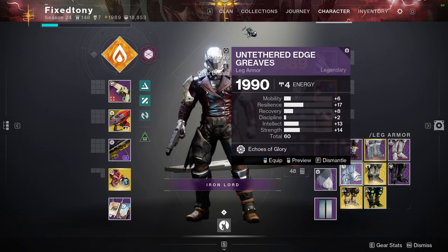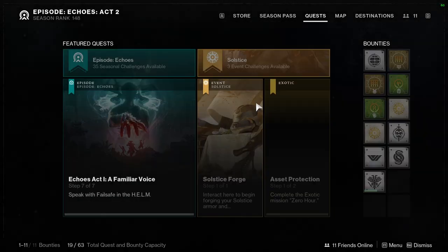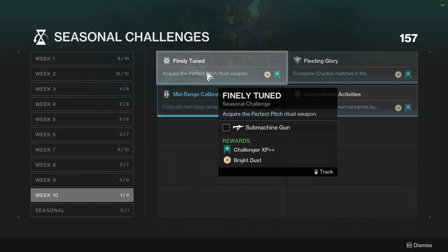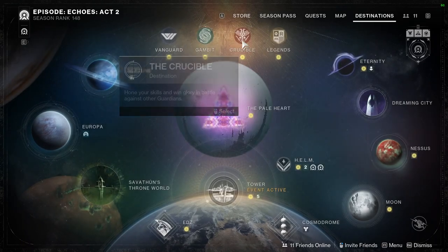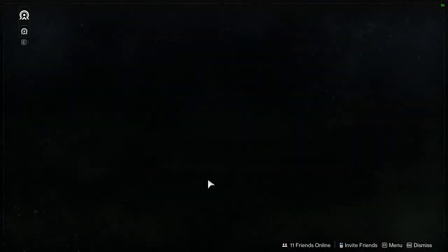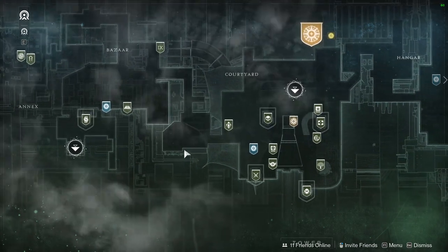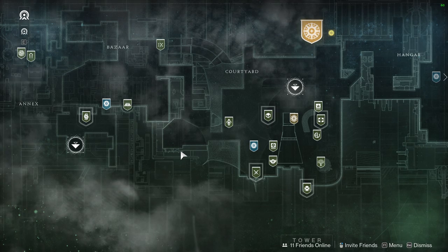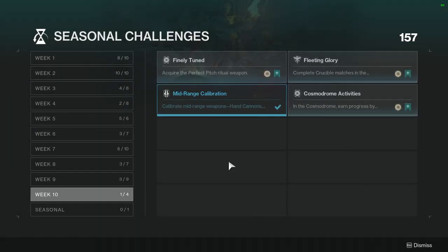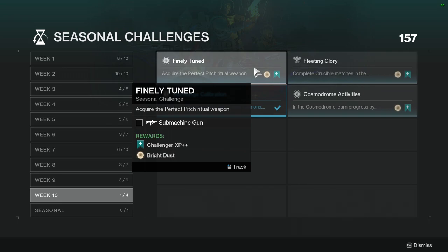Let's look at challenges real quick, because this is the last week. Week 10: acquire the Perfect Pitch ritual weapon. You acquire this by doing content from Crucible, Gambit, or Vanguard — from commanders Zavala, Lord Shaxx, and the Drifter. Once you level them up appropriately you'll be able to get that weapon, and once you reset their levels you'll be able to get one of their skins. It used to be really worth getting — they were cool — but now they're just kind of better than normal weapons but not as good as the best weapons.